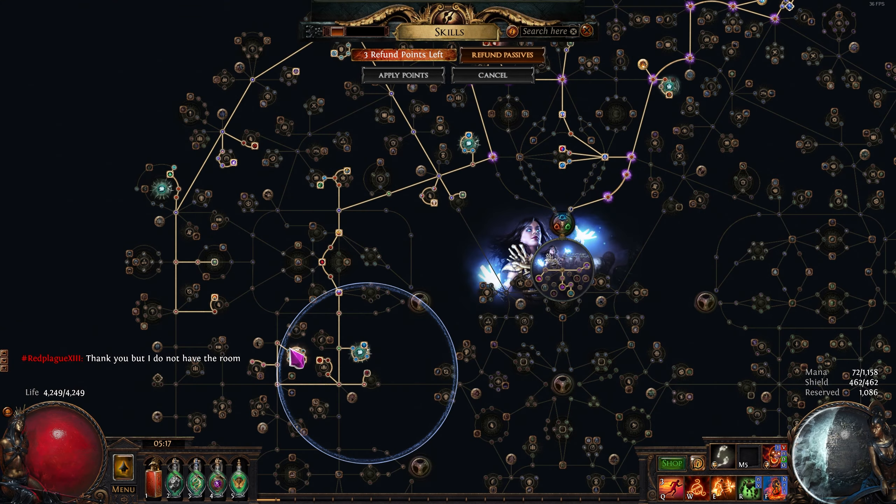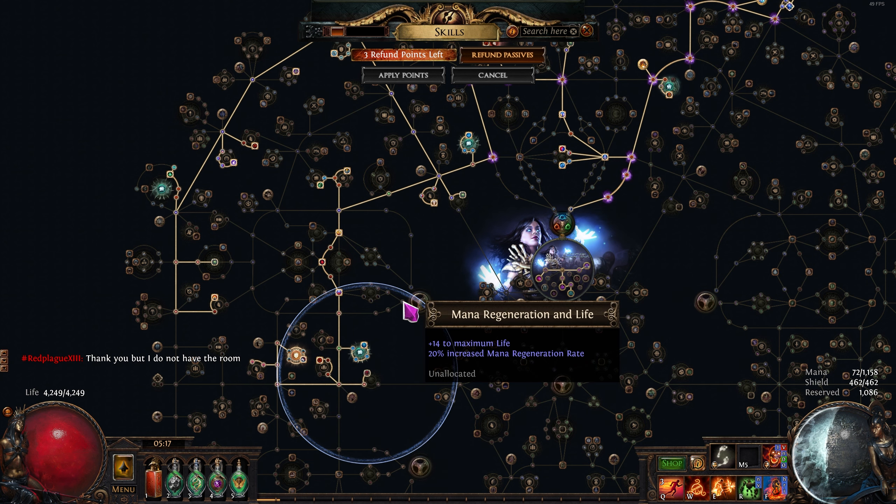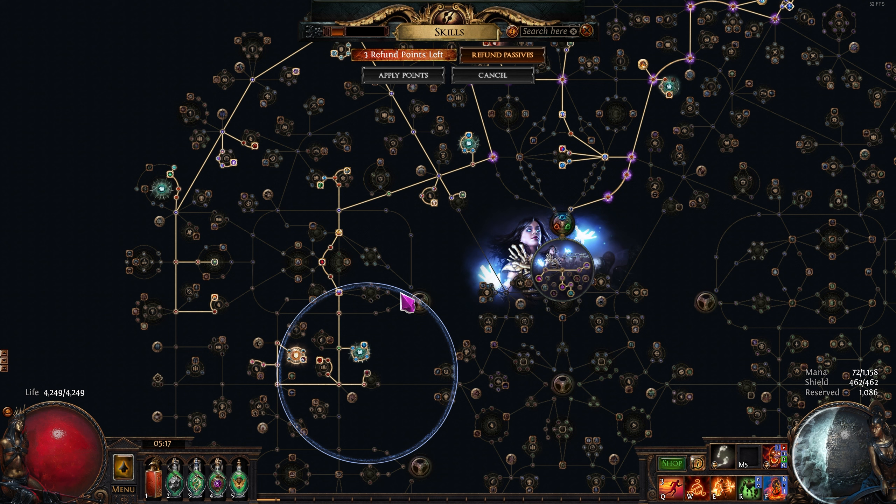As you level up — we're level 93 — this is only going to get better. We're going to spec into Tireless and then come down and grab Constitution. As your health pool increases, you'll get more life back from that 'recover on block' suffix. As you ramp your levels you're going to get more tanky, and you'll feel it too.